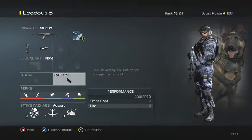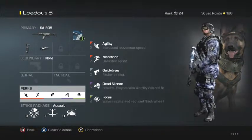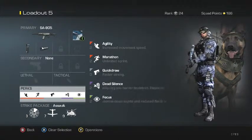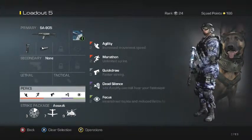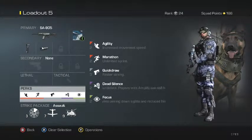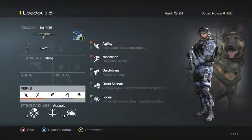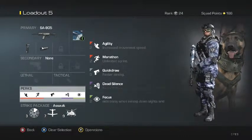Now for perks — these are the perks I usually have in my MTAR class but it's kind of the same. I have Agility, Marathon, Quick Draw, Dead Silence, and Focus. If you've seen my previous class setups, those are pretty much my main perks all the time: Quick Draw, Dead Silence, and Focus.